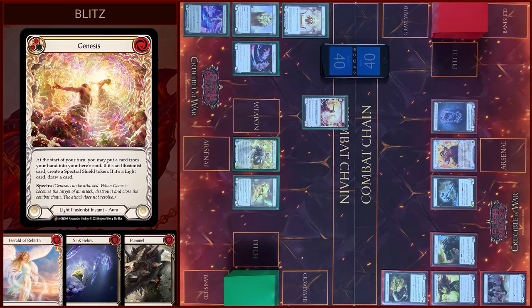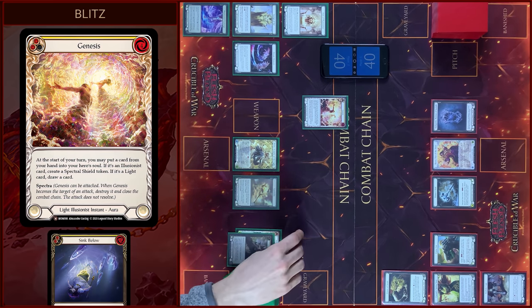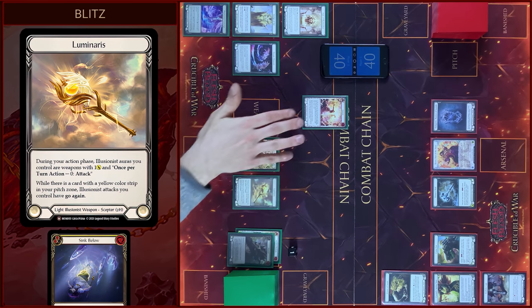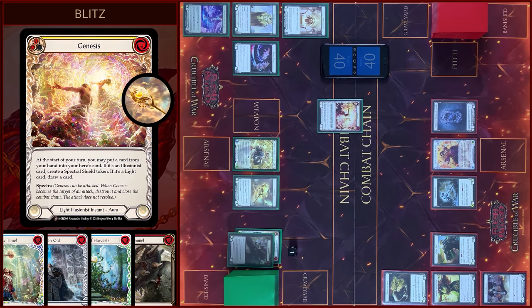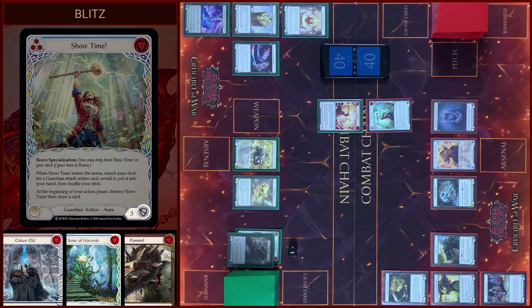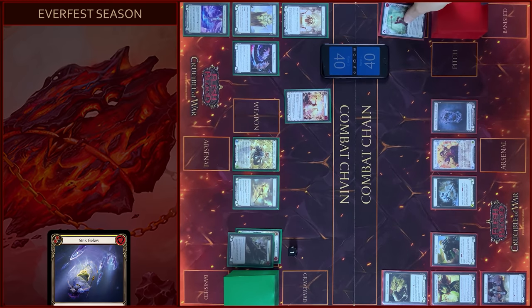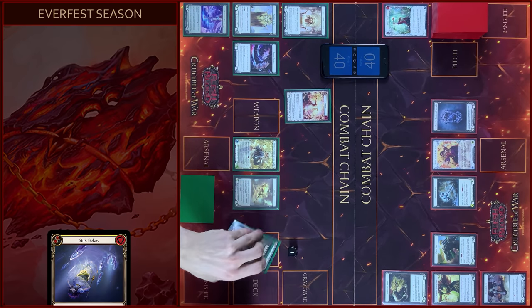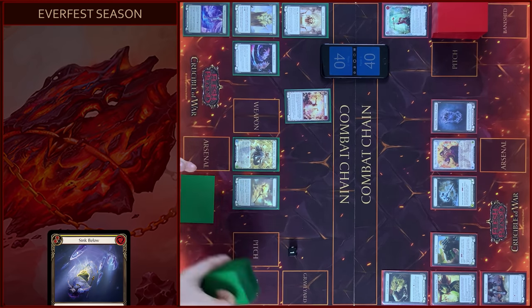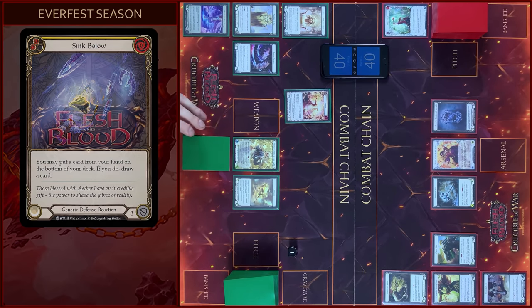I will start my turn with Genesis, play as instance, pay 1 floating — reward to you, pass. And then I will attack with Genesis, 1 damage. I will block 3. Okay, let's close this Combat Chain, and that's all. I will arsenal this card and pass it on to you.